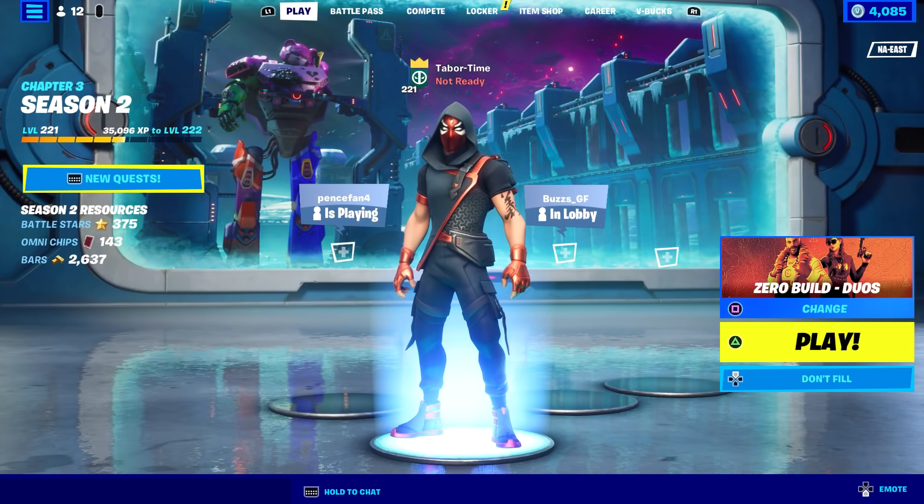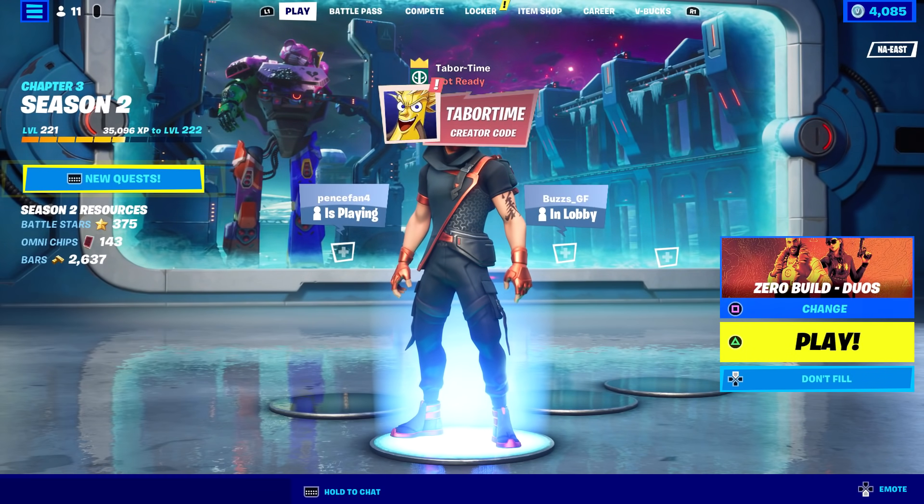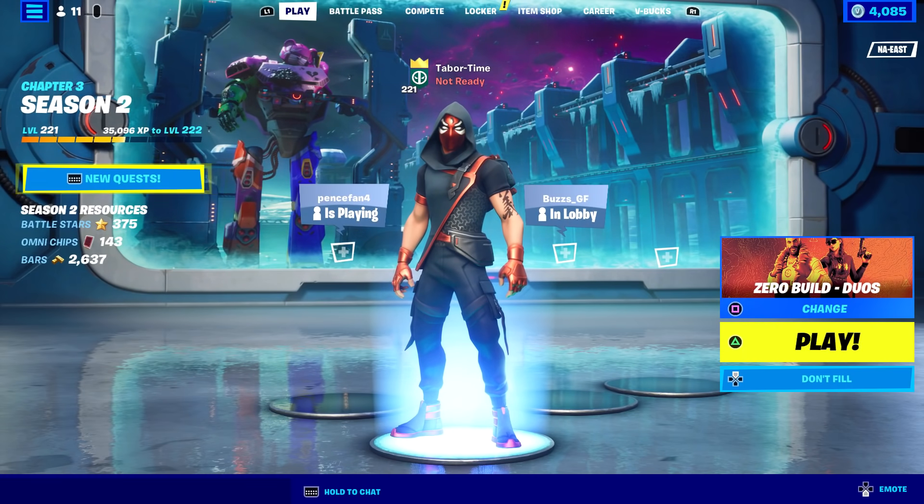Chapter 3 Season 2 is almost to a close and we just got our second official teaser for the live end event. First and foremost, look at the background that has been updated with the hot fix this morning. Last week we had the Mecha Team Leader back there but it was only his head and shoulders. This week they are reattaching his knees and toes — head, shoulders, knees and toes. The legs are being reattached and he's being fully restored. That was just the upgraded background in the lobby.